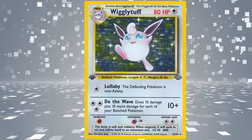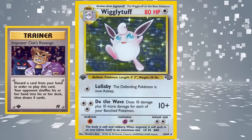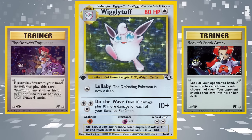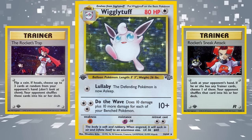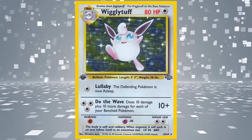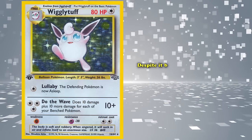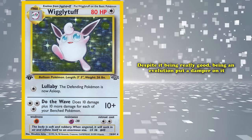Eventually, Wigglytuff became the main attacker in a deck called Trapper, where you would go first and string together cards such as Impostor's Oaks Revenge, Rocket's Sneak Attack, and Rocket's Trap to shuffle their entire hand into their deck and use Do the Wave to end the game as quickly as possible, usually winning by your opponent not having any remaining basic Pokémon. Despite being really good, being an evolution put a damper on it, resulting in the card only receiving the 10th spot.